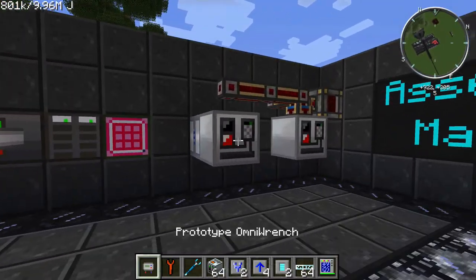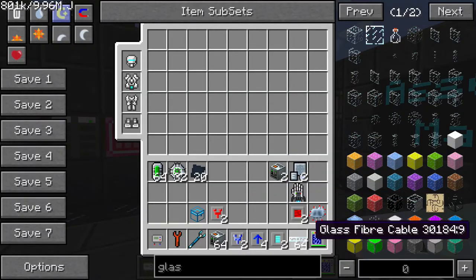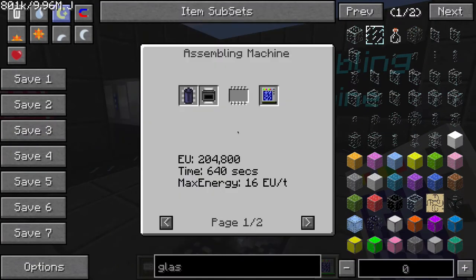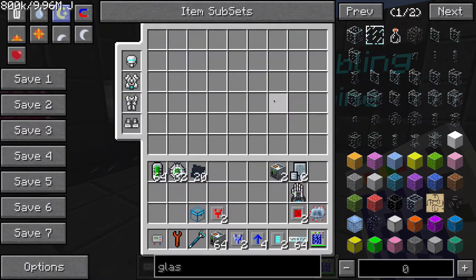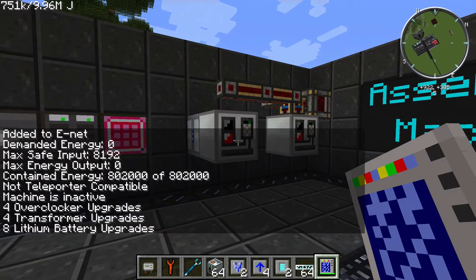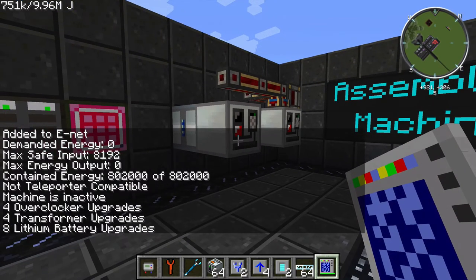Let's take a look at the effect overclockers have on this machine because it can be really significant. With my portable scanner — which is actually made with this machine using a lithium battery and a crop analyzer — it's going to take 640 seconds to make it without overclockers. Right-clicking on all GregTech machines with the portable scanner gives you detailed information about it, which you can see appearing on the left side of the screen.